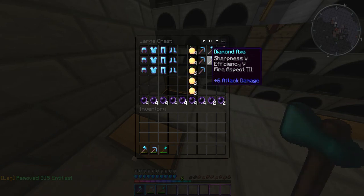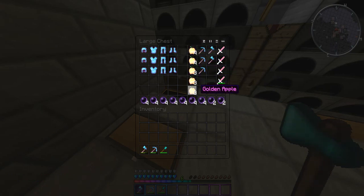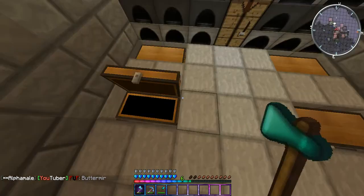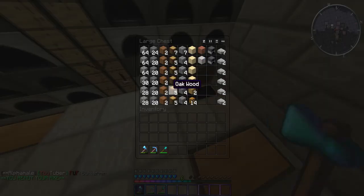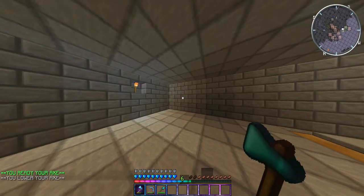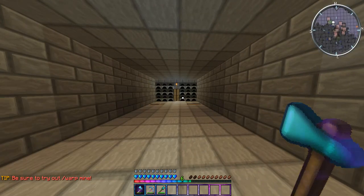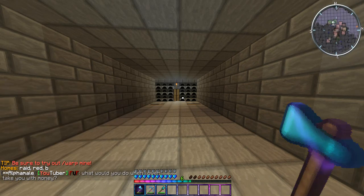These are my swords. These are my axes. These are my pickaxes. My god apples. Enderpearls. Armor. This is just the items chest. This is the pots chest. This is the blocks chest. I've got my pick, just a diamond shovel. And that's pretty much the base.